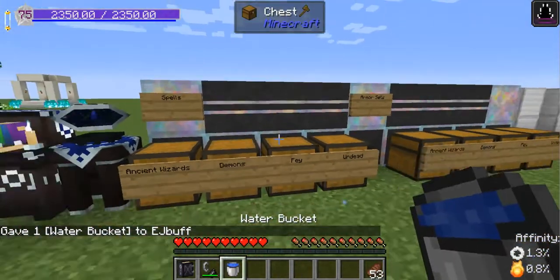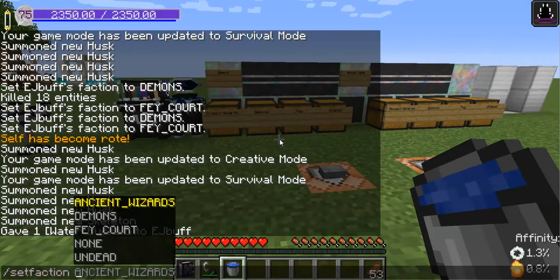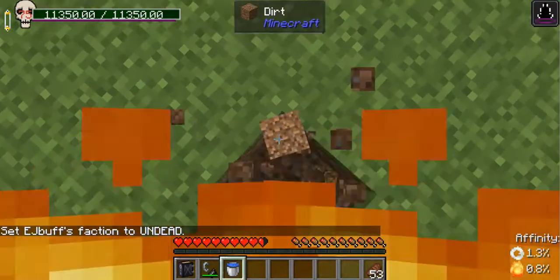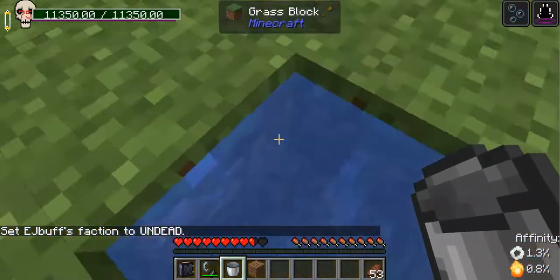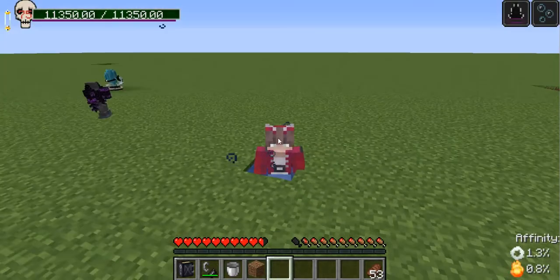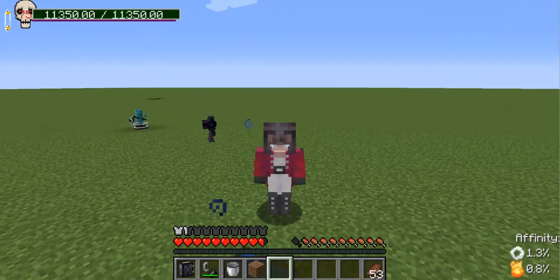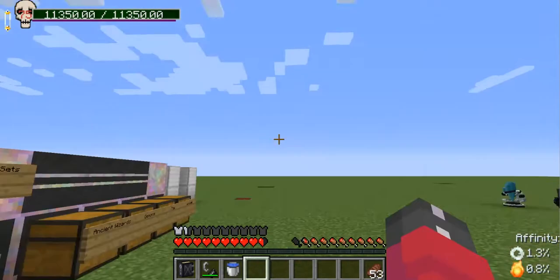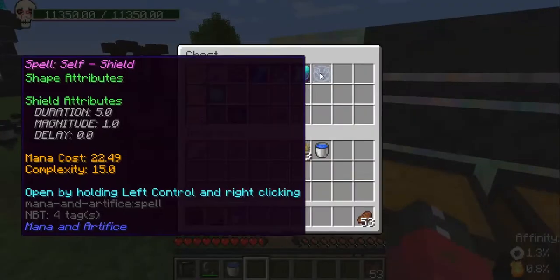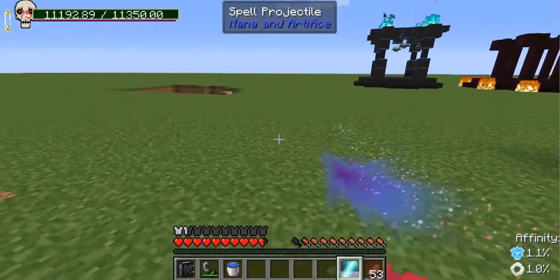The fourth faction we're going to be covering today is the Undead Faction. When you join this faction — which I'm going to use this command to set my faction to the Undead — you become undead, which means that you burn in the sunlight. However, you also gain water breathing the moment you touch any body of water. The weakness to the sun can be counteracted by wearing a helmet, but the helmet will slowly lose durability. When you join the Undead Faction, you no longer regenerate mana passively.